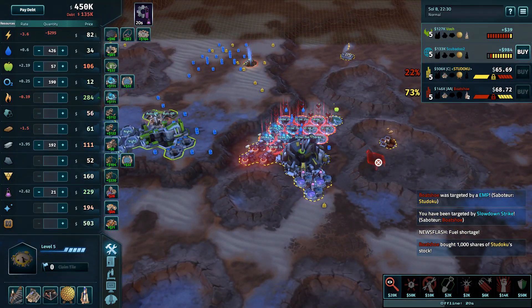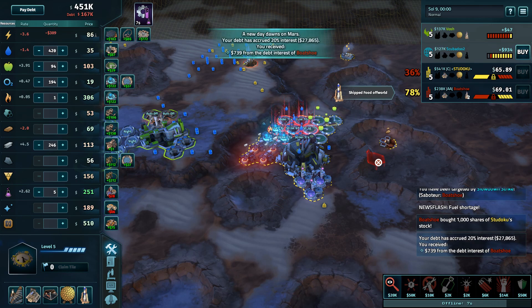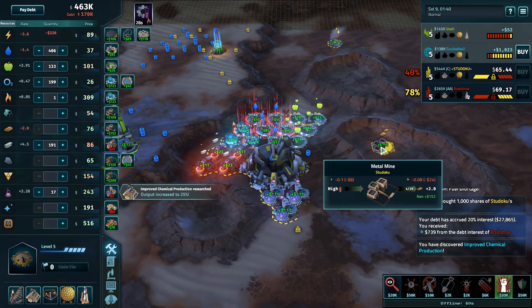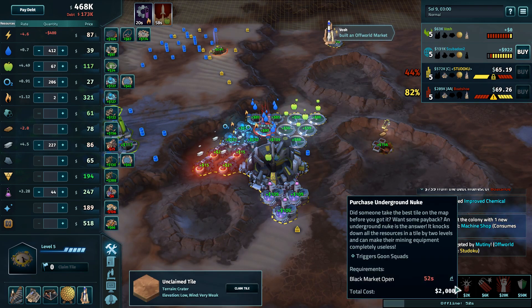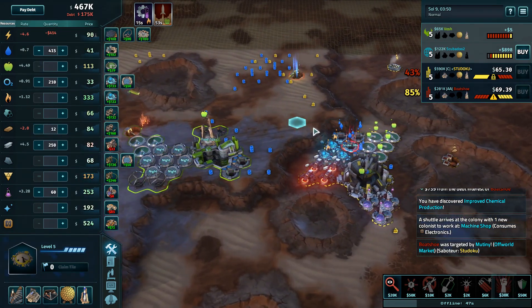That's one of the things about Offworld in these FFAs: just because you seem like you're behind, you're not necessarily out of it — somebody else may make a mistake and that's your opportunity. There's a concern that Studoku has been operating off this one metal mine the whole time. We could have core sampled a little bit more — core samples were on the board this game and nobody used a single one. That was a mistake definitely for Vosh and probably Studoku as well.